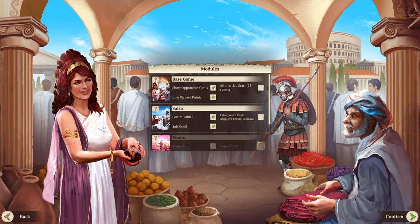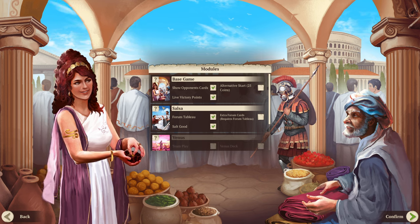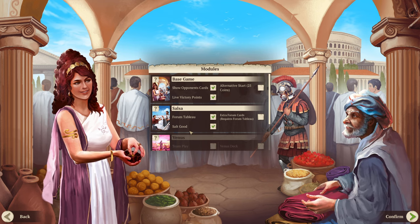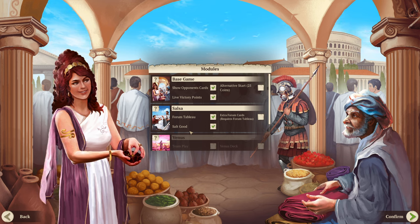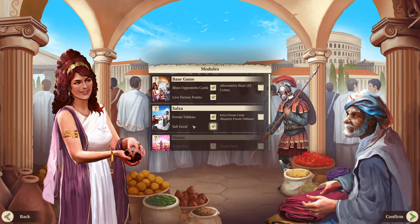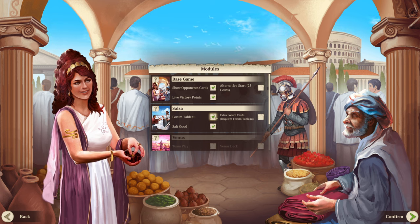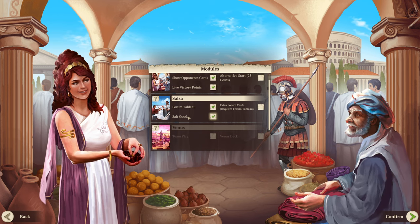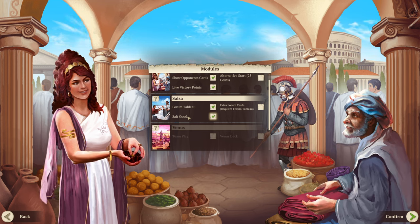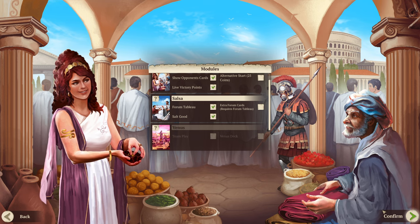I think I do like the Salsa expansion — let me know in the comments if you want me to go back to base games, or if the Salsa expansion is worth it. Salt as a wild good makes me less anxious about having the right goods; it makes the game feel more forgiving. The tab below gives special abilities too. I just think the Salsa expansion adds some complexity without being a slog — it enhances an already decent game.